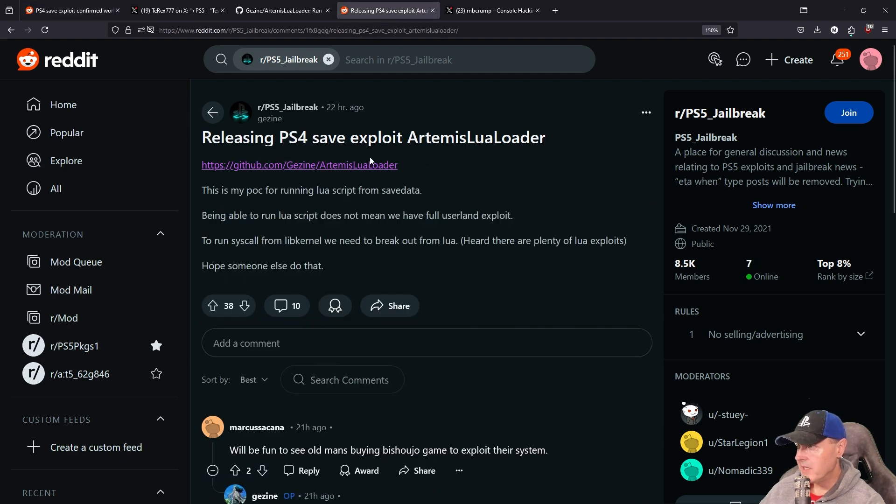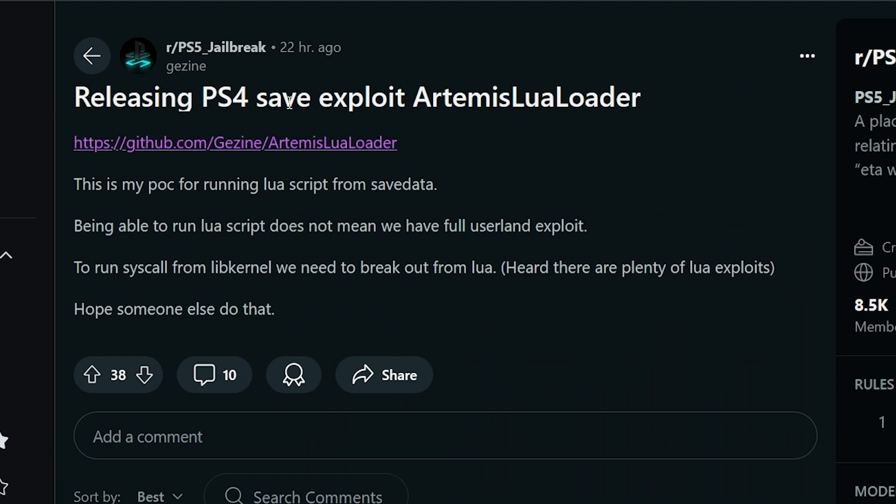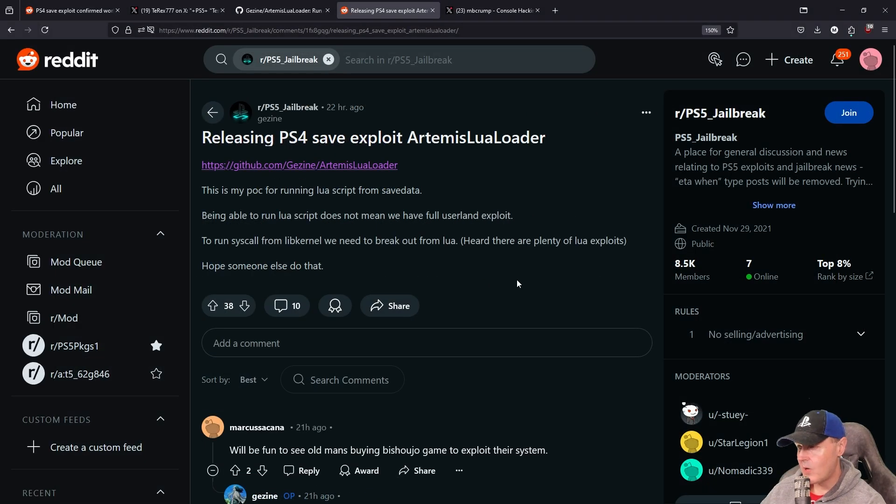Over on Reddit, they released the PS4 save game exploit, and they said this is the proof of concept for running a Lua script from save data. There was a note: being able to run a Lua script does not mean we have a full user-land exploit. To run syscall from libkernel, we need to break out from Lua. This is exactly where that ROP chaining would be very useful, and they hope someone else can do that.